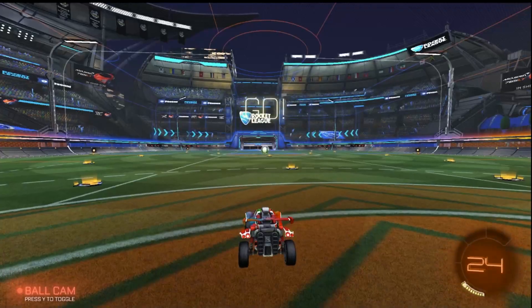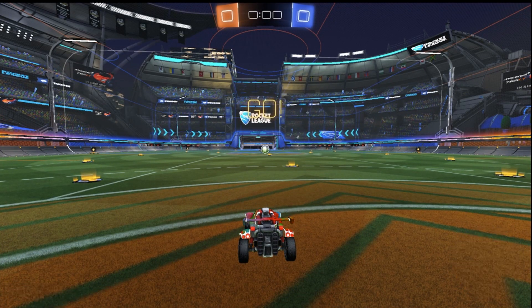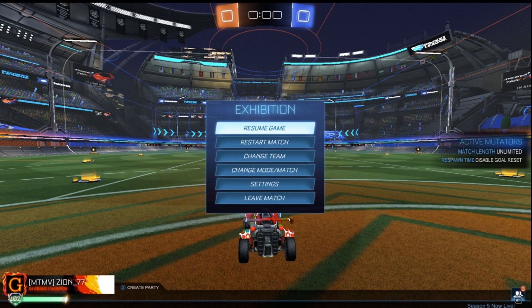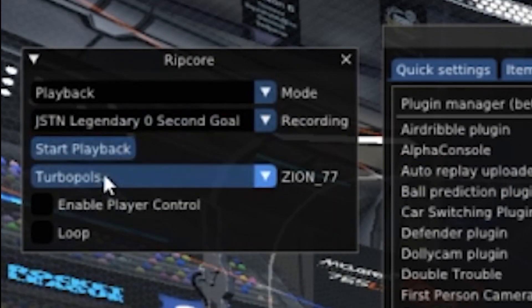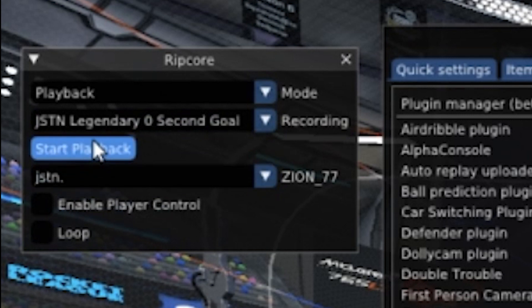This is going to bring you into a local match. Go ahead and pause it and then click F2. You're going to want to find this little toggle window icon. All you need to do is make sure you choose the player you want to play as, enable Player Control and Loop, and click Start Playback.